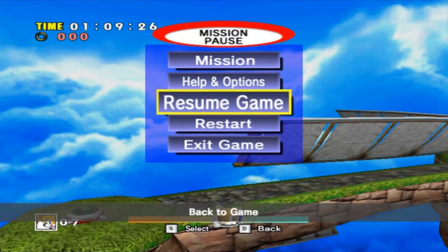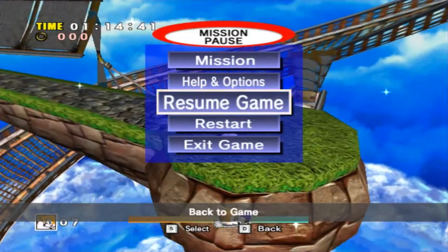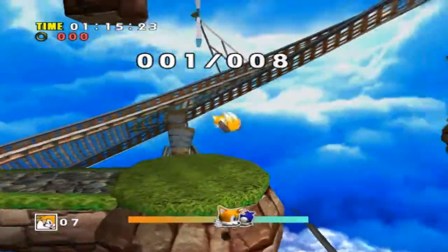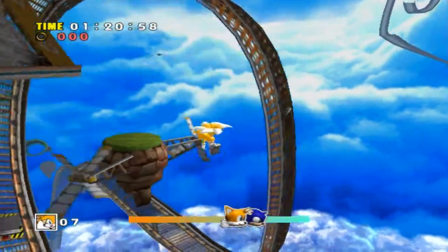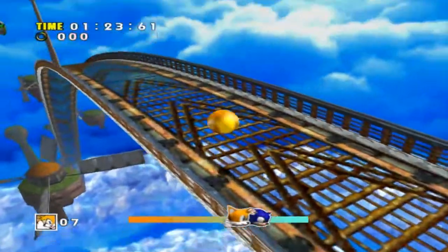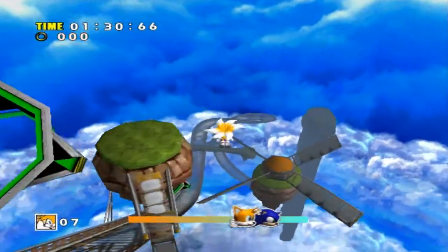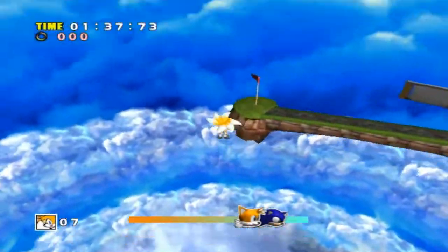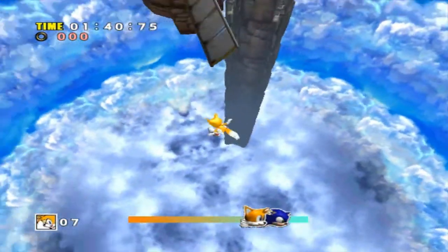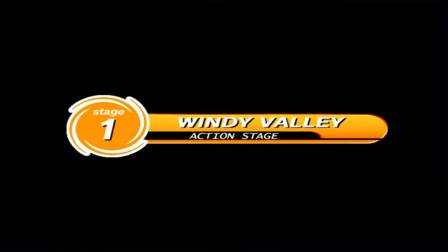First island is above the first speed booster. Second is above the drop right after the first. Third is above the first checkpoint. Fourth one is here, fifth one is there. It brought me all the way over to that area — this might take a while.